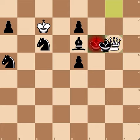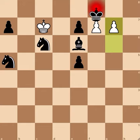If the king runs away from the queen, queen to g6 traps the king, forcing it to take the queen — resulting in stalemate. So after taking on f7, why not take on g7?